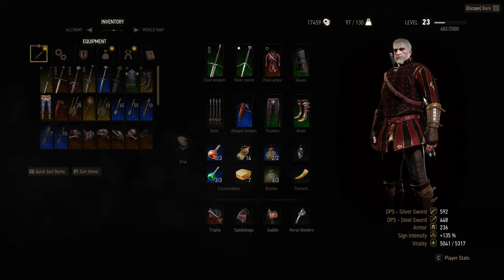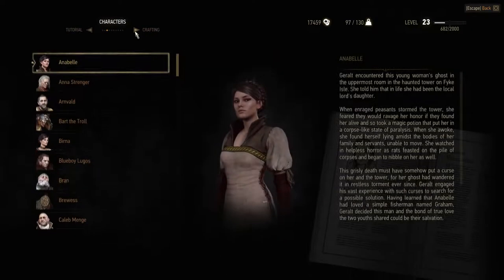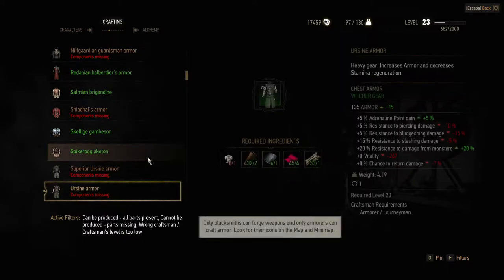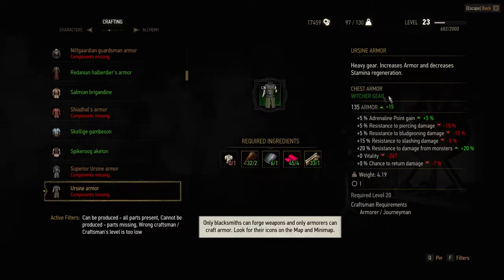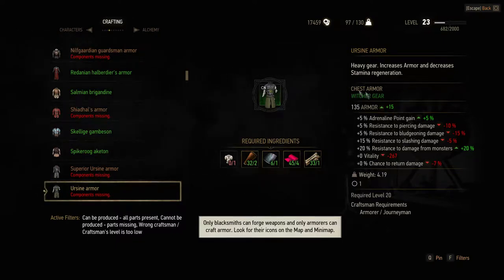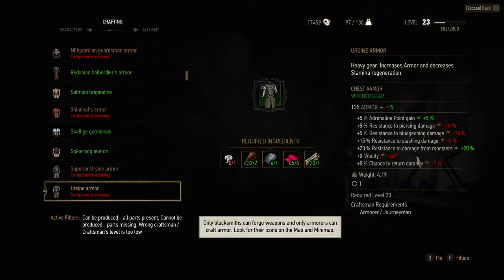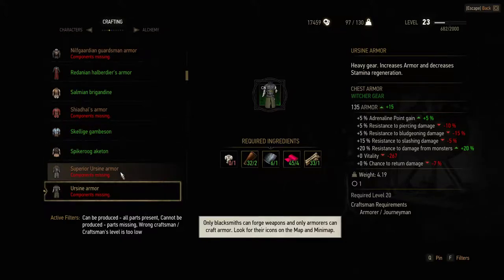Let's find crafting. The stuff we just picked up - we got the earth sign armor, but we've got missing components. We need a shirt. This armor is better in pure base armor points than what we're currently wearing, but it's not as resistant to certain things - however it is resistant to damage from monsters. I don't understand the vitality stat though. It requires a journeyman to craft, and it's only 15 more, but it might be worth crafting just because it might look different. We also have the superior earth sign armor but we need to be level 30 for that.